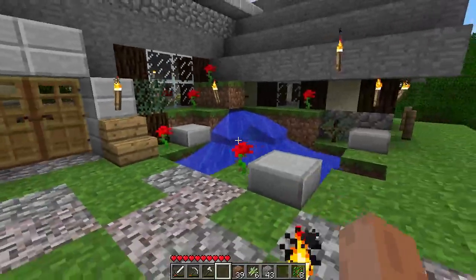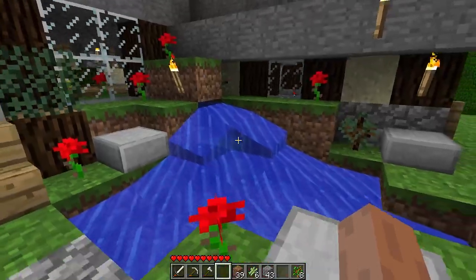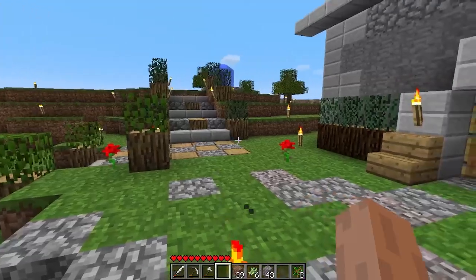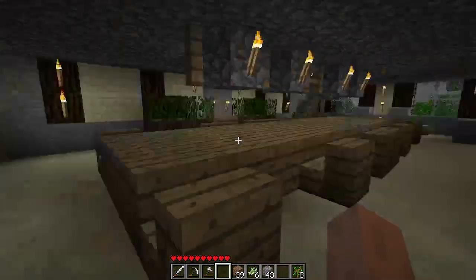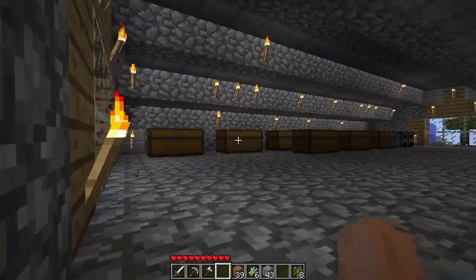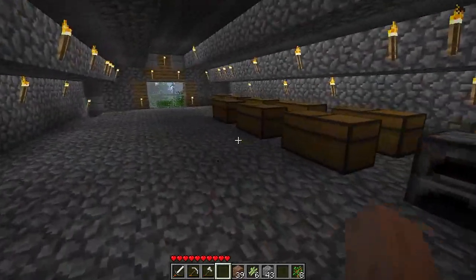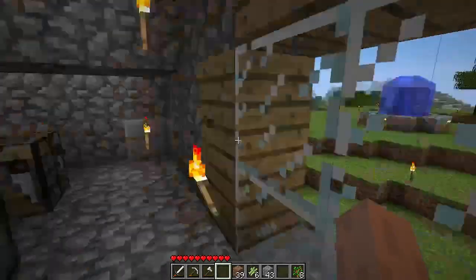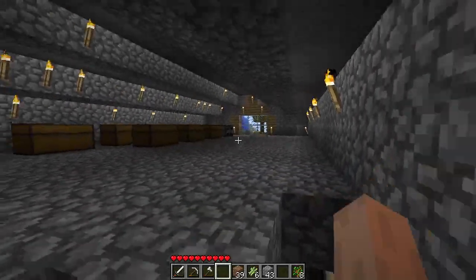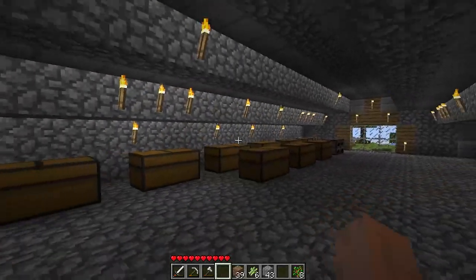You go out here to a nice front yard with some seats if you want to take a look at the waterfall or look off into the distance. Going back inside, there's another floor. I haven't done too much with the upper floor - right now it's just going to be a storage area, since it's in the center point of the town I'm building. It was just extra room when I built the roof and I didn't know what to do with it.